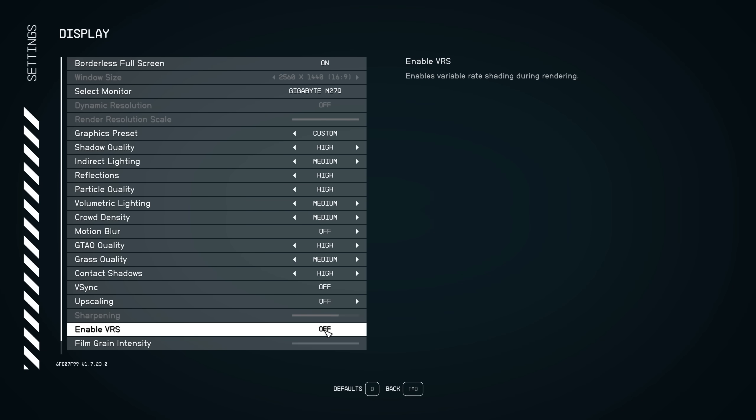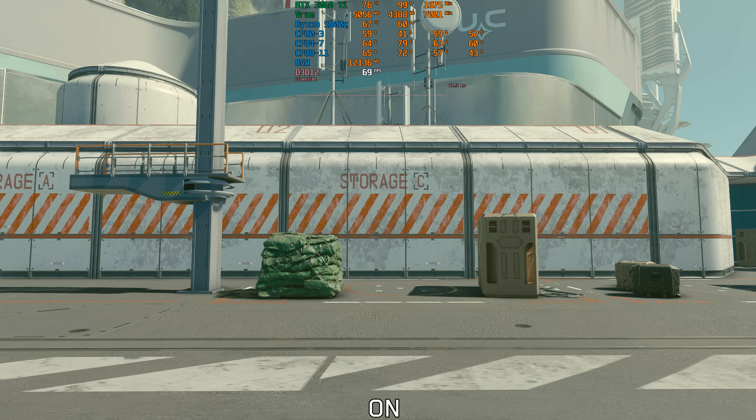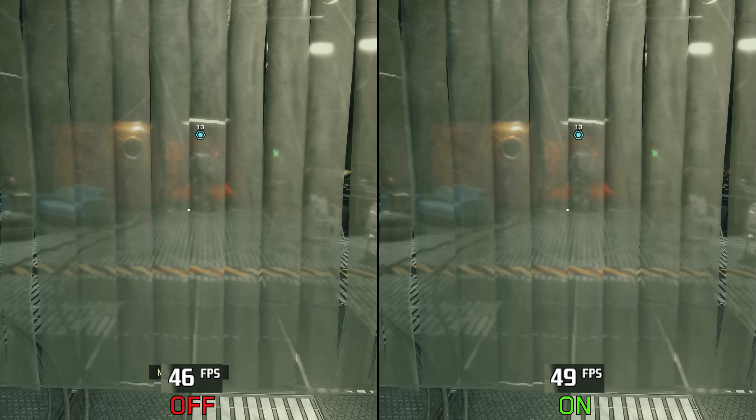Starfield supports variable rate shading (VRS), but the implementation is not great. In most instances I couldn't notice any visual or performance difference when toggling it on or off. The only place where VRS makes a performance difference is near transparent surfaces, where I saw around a 6% performance gain. I recommend keeping VRS on — it doesn't affect visuals and may give extra performance in some areas.